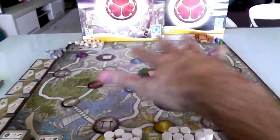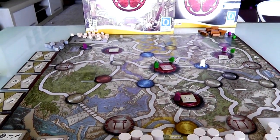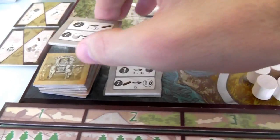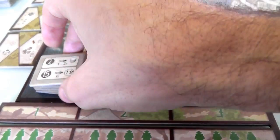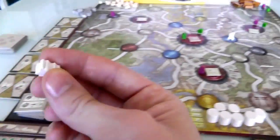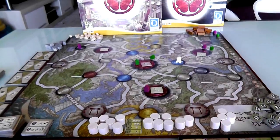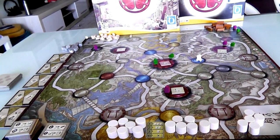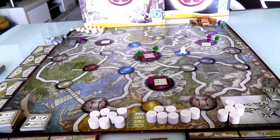Even though I spent all that money to buy that victory point, I'm still doing quite nicely because I'm in two towns. We've paid our salaries in rice, collected our income, and now we just have to clean up every round. We can see what the merchant is selling on round two, and this tells us about round three. The first player marker moves over to Jen — she will be the first player on the next turn. And now we can begin again, in secret, trying to make our plans and anticipate what our opponent is going to do.